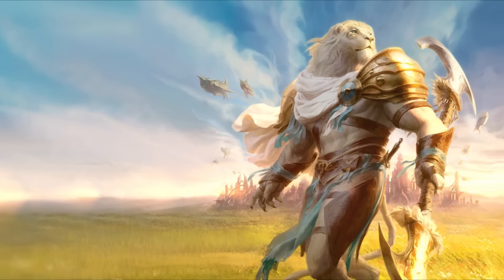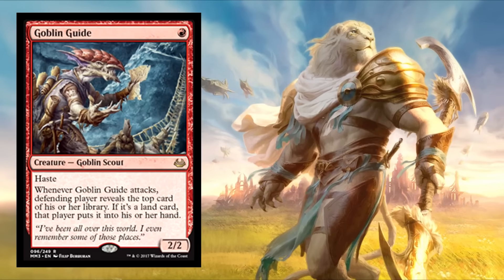Let's go around and talk about some of our favorite reprints of the set. Goblin Guide is my favorite card in this set that's been spoiled, because it's going in my new Modern Burn deck and I'm so excited to play with it.